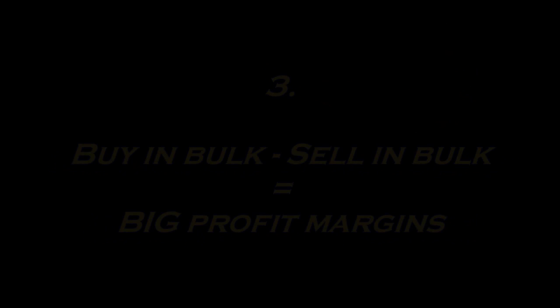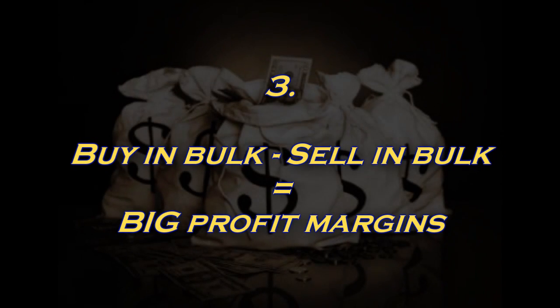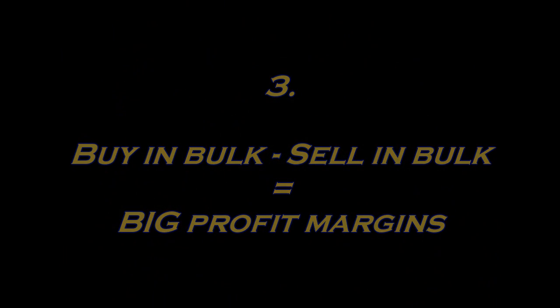On to golden rule number three, and this is something I have to do more myself. I'm a pretty safe trader — I only purchase a player if I know I'm going to make a profit, and I tend to make about 1,000 coins on each card. But buying in bulk and selling in bulk is going to equal a big profit margin. So go buy five James Milners, put them all up for sale. What I used to do is buy one Milner, sell him, then buy another — that's not the best way to make profit quickly. Buy a bunch, sell them as a bunch, and you'll make way more profit in a shorter space of time.